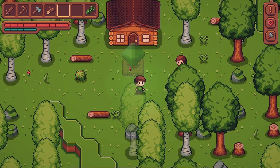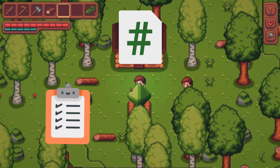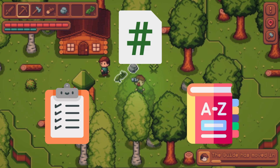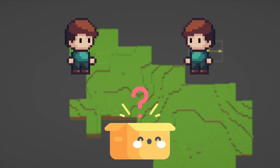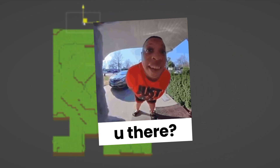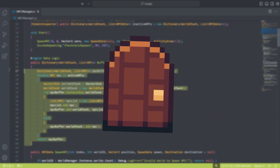This part ended up taking a bit longer than expected. The approach I've ended up with isn't ideal, but basically everything is controlled by an NPC manager script, which holds two things: a list of all NPCs active in the scene, as well as a rather complicated dictionary mapping chunks to lists of NPC data for the inactive ones. Whenever I begin unloading chunks, I'll scan every active NPC, and if they're in one of the chunks being despawned, add them to the dictionary. On the flip side, when I load a chunk, I check if there are any NPCs at that chunk in the dictionary, and if so, spawn them.